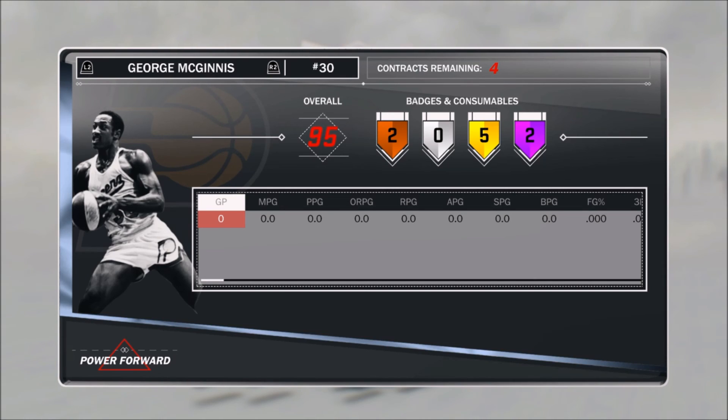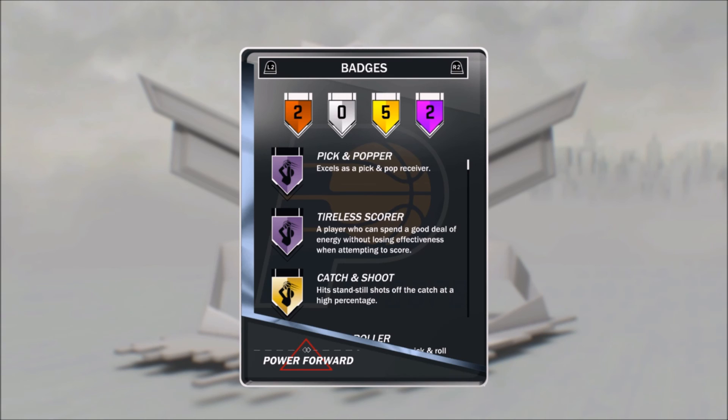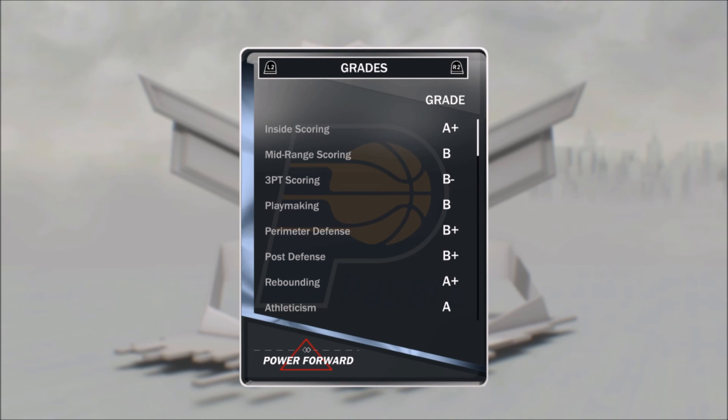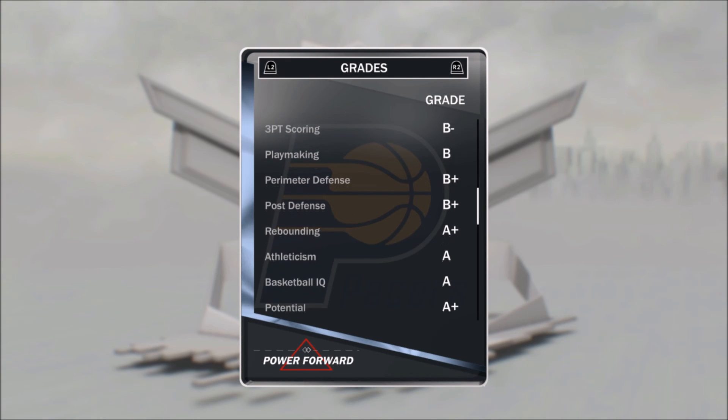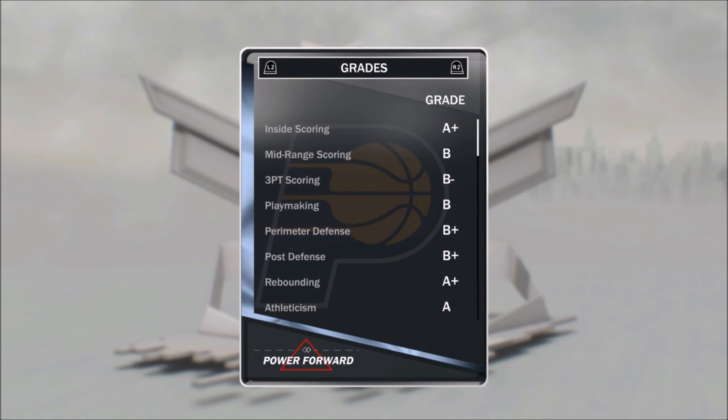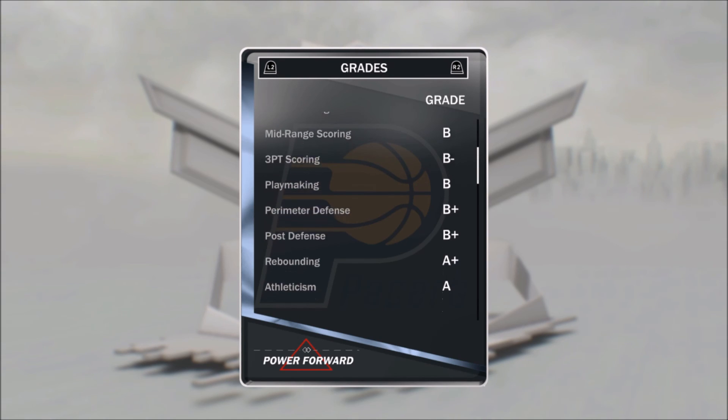He's got some amethyst badges, I think they're called amethyst or just purple badges. A plus for inside scoring, B for mid range, B minus for three point — that's actually pretty good for a power forward. Playmaking is a B, perimeter defense is B plus, post defense is B plus, A plus for rebounding — that's awesome. A for athleticism, A for IQ, and A plus for both potential and overall. So this is an all A's and B's card, all B minus and above.